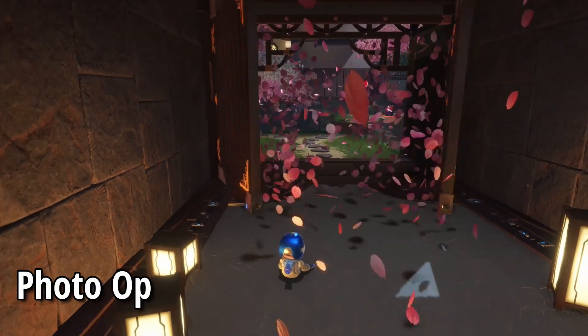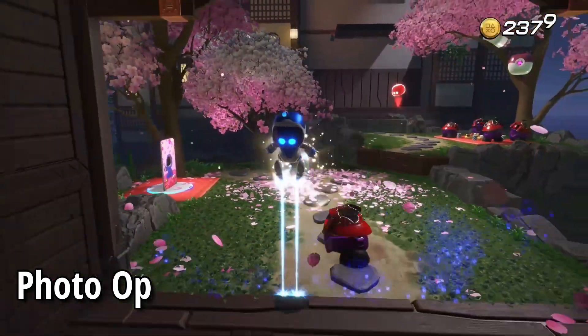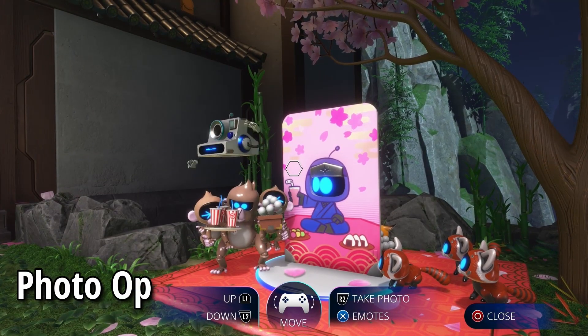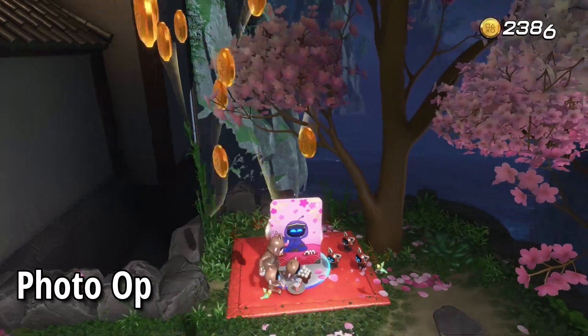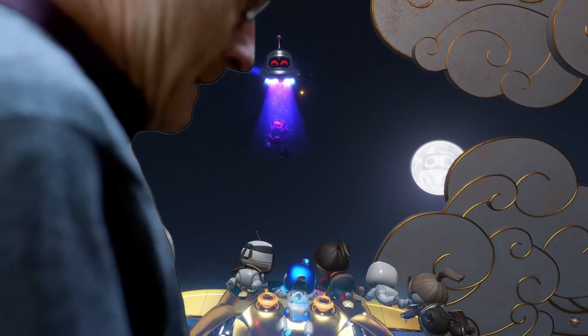And then continuing on back outside, just on the left hand side, we will find a photo opportunity. So just at our photo spot there, snap a picture, get some coins. And with that, that should round up everything in Danger Dojo. Hope that helps. Thank you.